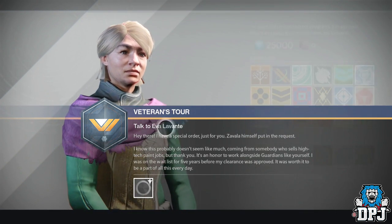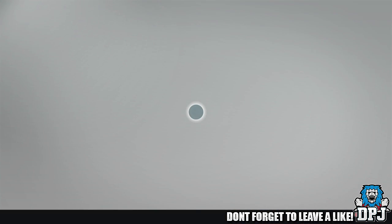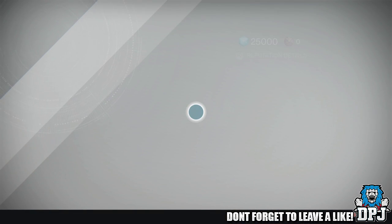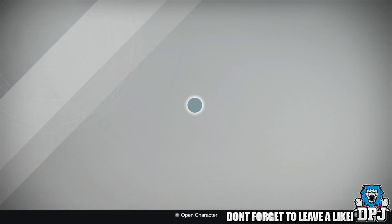At the Cryptarch you get a Deceptive Engram — a new green engram in the game which can contain anything. When you decrypt it, you'll get an exotic. My pal Dog117 got the Monte Carlo, and Easy Now117 got the Hawk Moon, both being Xbox players.